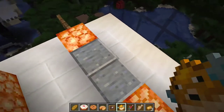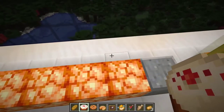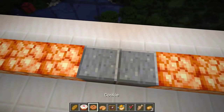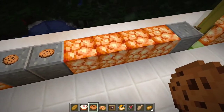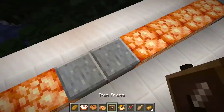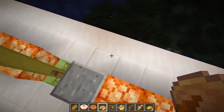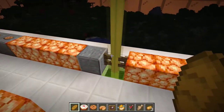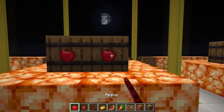For cake you can place it directly on a surface. For cookies and other items you can't, so place invisible item frames and put cookies on them. You can do the same for pumpkin pie and bread using item frames to display them neatly on the counter.